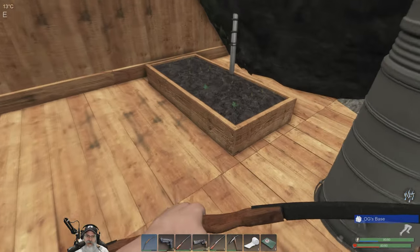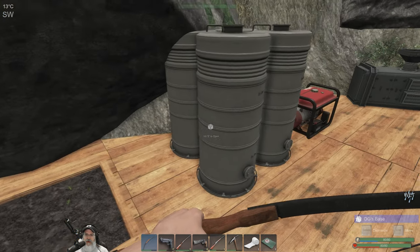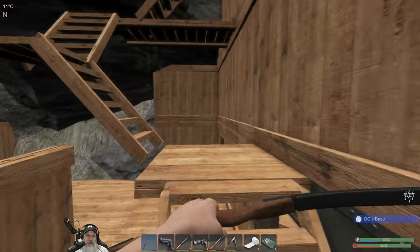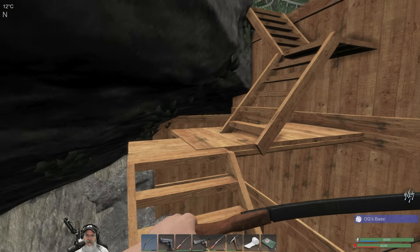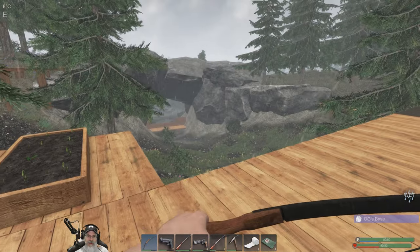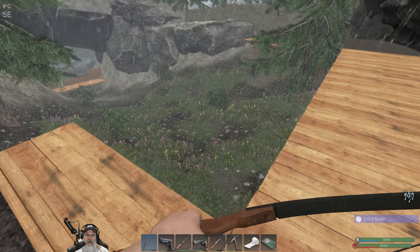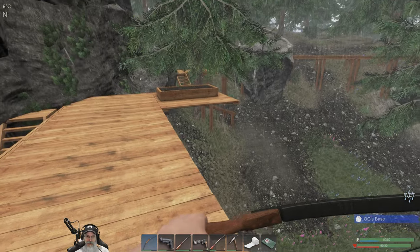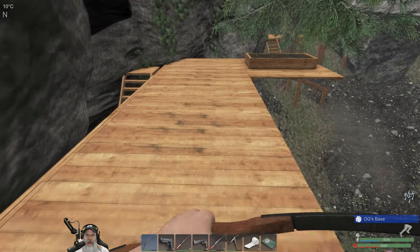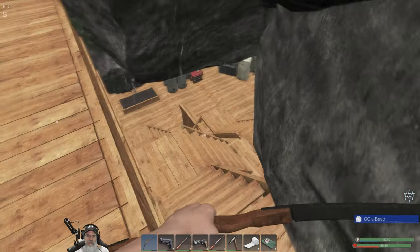I moved the lighted crop plot over here and put all the rest of the seeds I have into it, put the jenny right there. The stairs — I might try something different later but it works for now. I have to crouch to get through there, and I've got the other crop plot with all the rest of the seeds I currently have up here. We're going to continue building out another row of this balcony, and solar panels and wind power is next on my list.